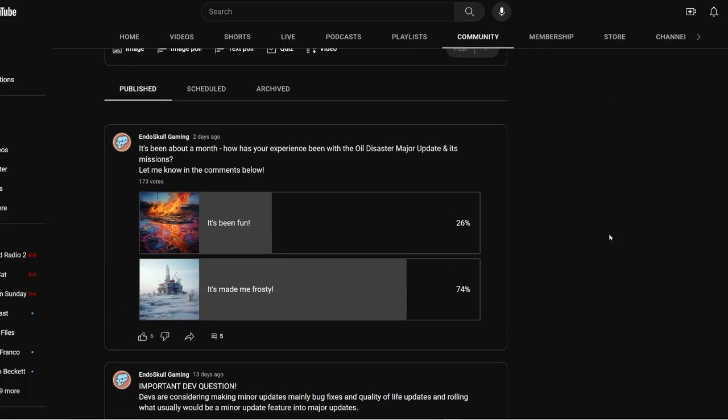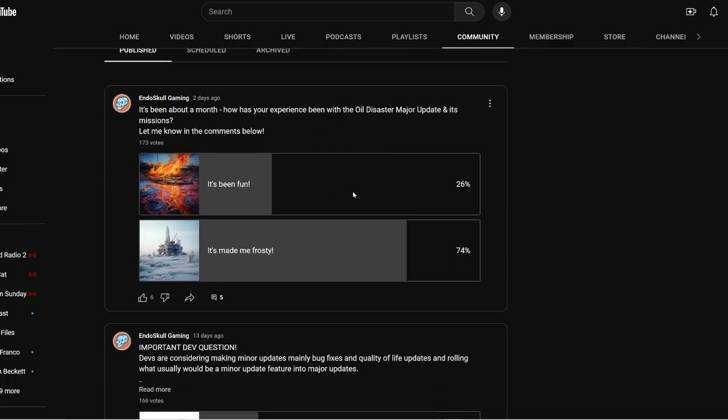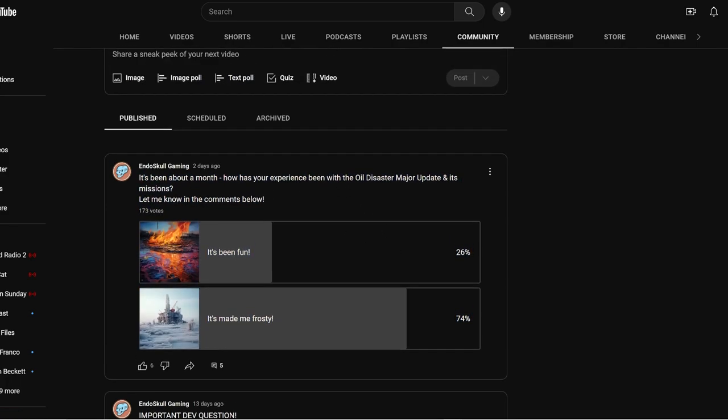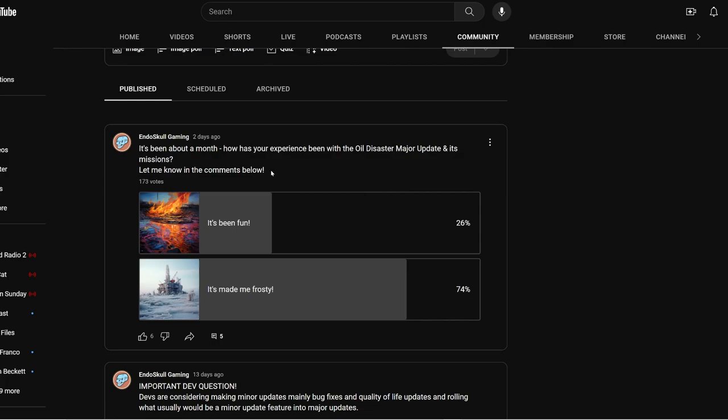The second poll I did asked: how has your experience with the Oil Disaster major update and its missions been? Out of 173 votes, 26% said it's been fun, and 74% says it's made them frosty. I think the reason for that is the oil is randomly spawning in games even when no ships are being destroyed or damaged. I've heard reports that it slows down dedicated servers because oil is just spawning everywhere. Hopefully they fix this next week with the minor update — change how oil works, or just let us turn it off.